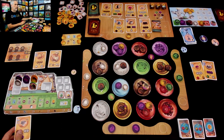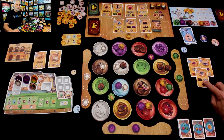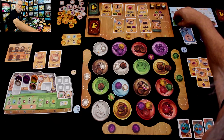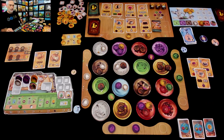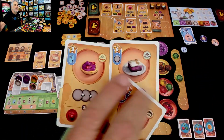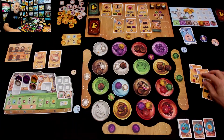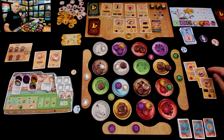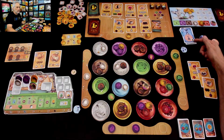They don't want to use their wild unless they have to. Two chocolate, two gelatin and a candy? Yes, they can totally do that one. This other recipe would require a wild — they don't want to use the wild if they can avoid it — so they're going to do the one that doesn't need it. Chef-a-tron has now made their third delectable. Unfortunately they've made three completely different types, so that's not helping them score awards — they need either two that match or three that match.